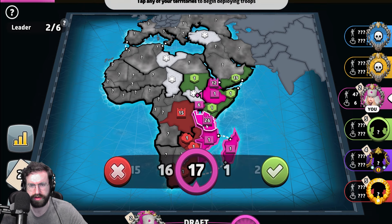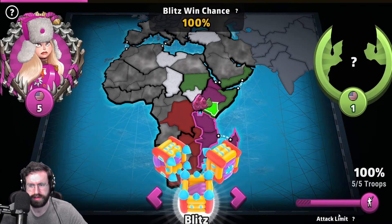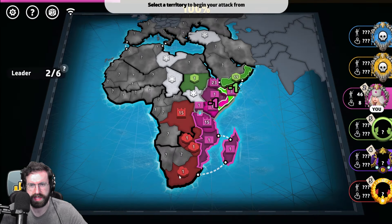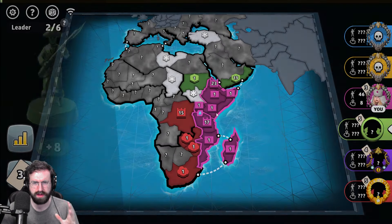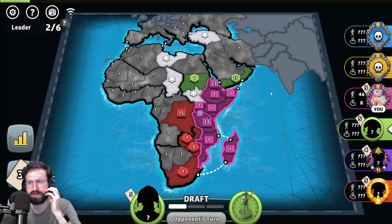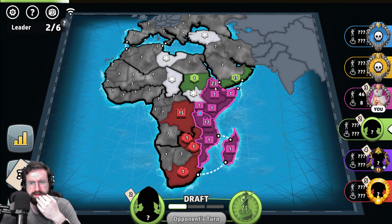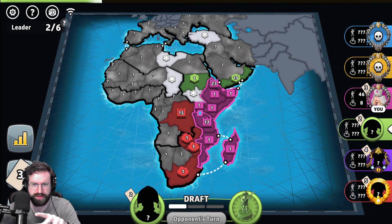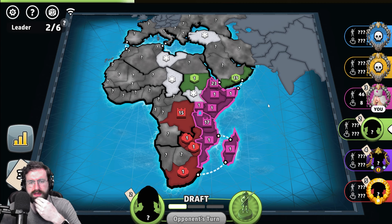We're going to double take here, at least somewhat aggressively. We're going to match him here and then we're going to go here, in the hopes that this very silly stacking green player does not try to roll like a 40 on 23 here for no reason. Because he'll just feed me to red. We just got to hope that he is smart.